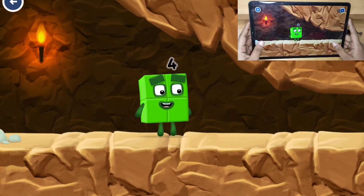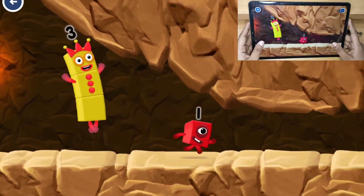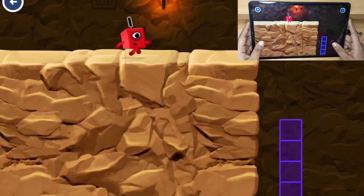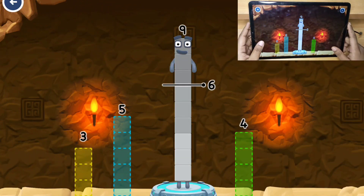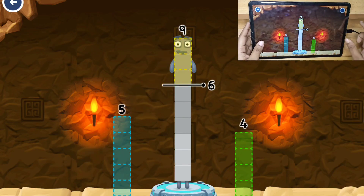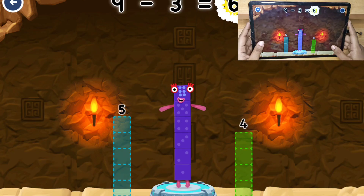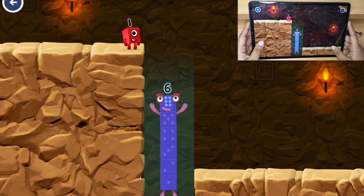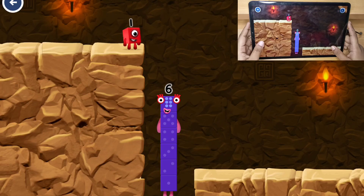I'm not so sure four is going to fit through there. Take number blocks away from nine to leave six. That doesn't seem right, keep trying. You cracked it! Nine minus three equals six. I am six in the mix!